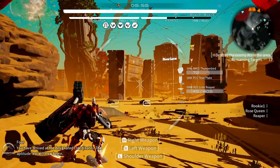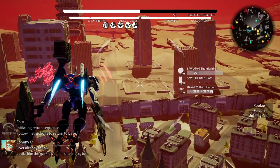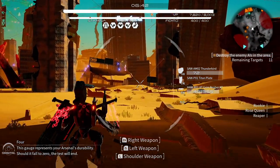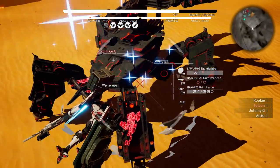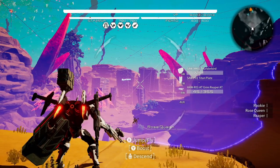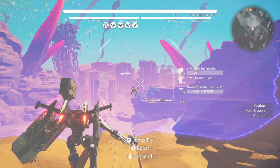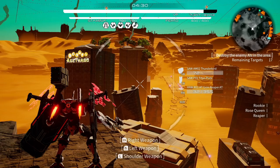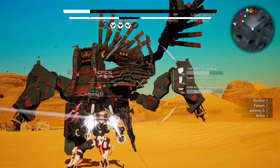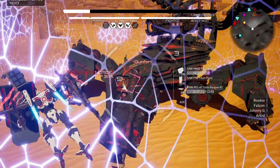With its bright, borderline garish color scheme, Daemon Ex Machina certainly has a look all its own. The game presents open-ended maps featuring a mix of buildings, dusty terrain, and a bold selection of colors. The gorgeous blue sky in early missions contrasts against the dusty desert to great effect, while vast structures are bathed in deep shadow and a subtle ground fog lends extra atmosphere. Visually, the first impression is strong, but look a little closer and image quality leaves a lot to be desired.